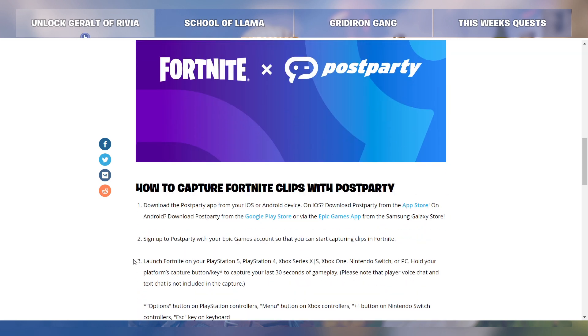How to capture Fortnite clips with Post Party? Step one: download the Post Party app from your iOS or Android device. On iOS, download Post Party from the App Store. On Android, download Post Party from the Google Play Store or via the Epic Games app from the Samsung Galaxy Store. Step two: sign up to Post Party with your Epic Games account so that you can start capturing clips in Fortnite.